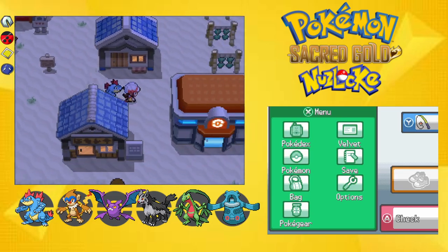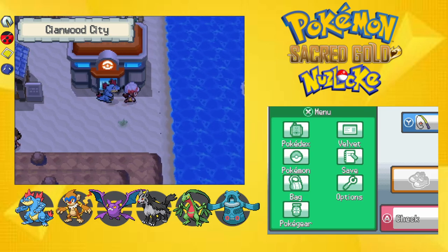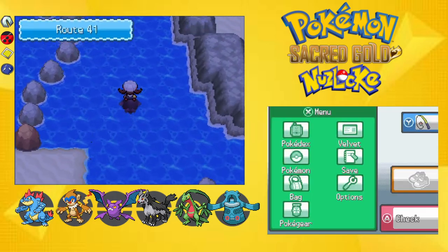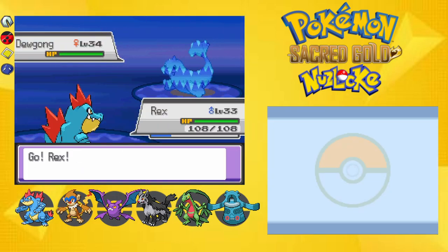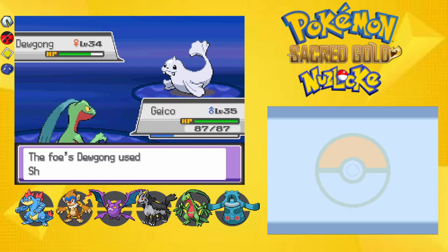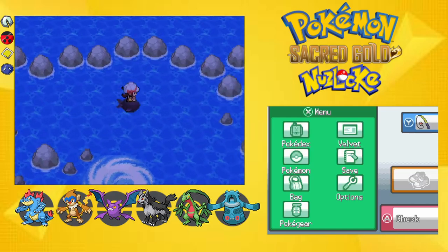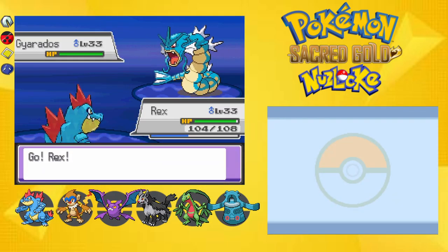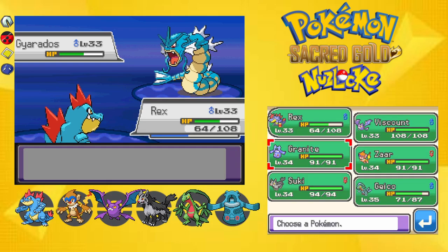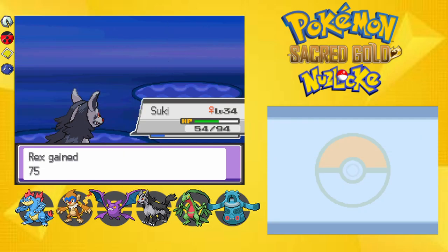We have all of our encounters up until the Safari Zone. I actually have to go back to Olivine first because I need to go through the lighthouse and trigger that whole event. Here's a level 34 Dewgong — what the fuck, was that Fissure? And here's another trainer with a level 33 Gyarados with Dragon Rage. Gyarados is actually kind of scary. Thunder Fang — yep, you're dead, goodbye.